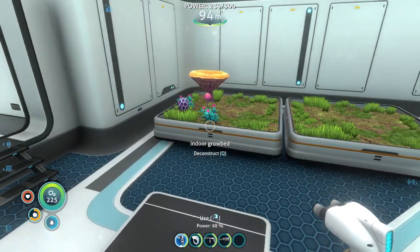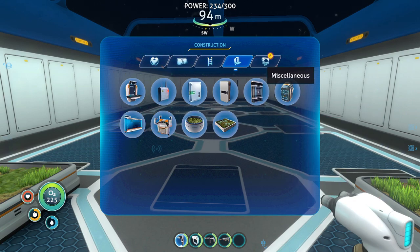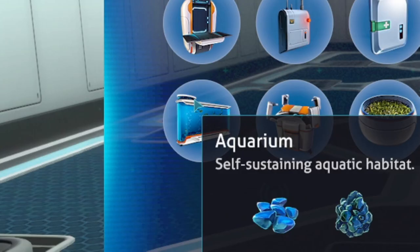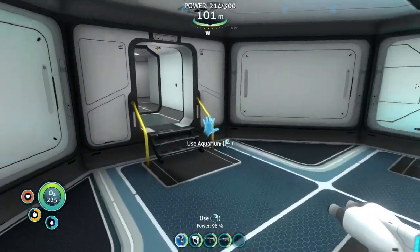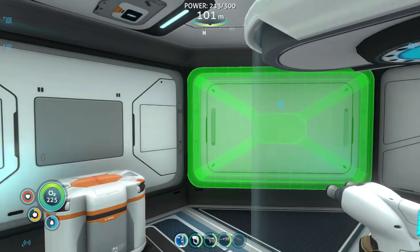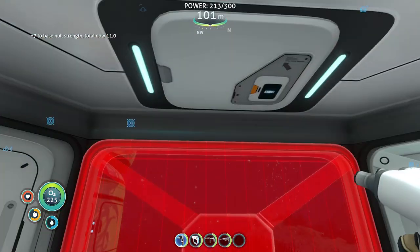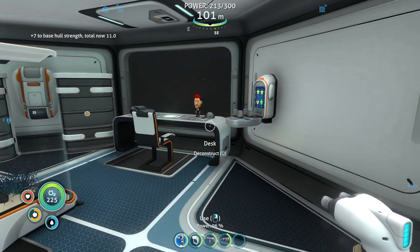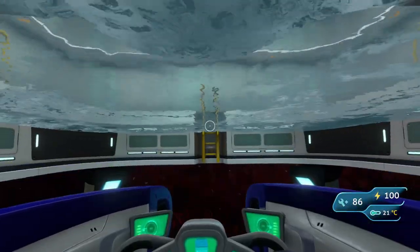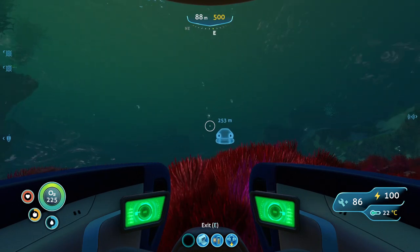I've got all this free space — I don't know if I'm gonna make all indoor grow beds, maybe there's something else I can stick in here. I haven't found that big round aquarium yet. Since there was a leak in here, I think it would be a wise idea to put a little more reinforcement — if there was a leak it's because structural integrity is pretty much at its limit. There we go, that's a lot better. Before we proceed I'll go to the Love Sock and get that vehicle module bay back at base.